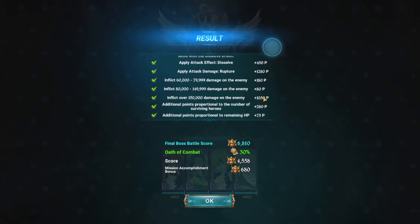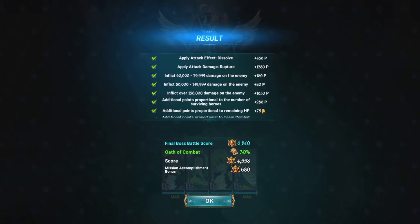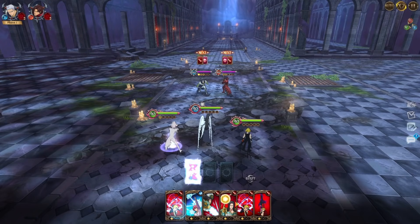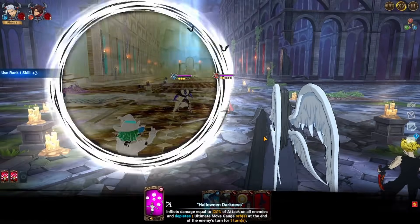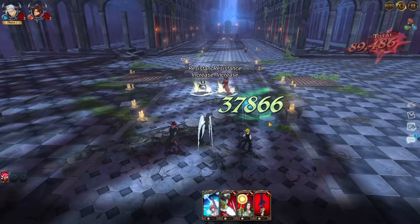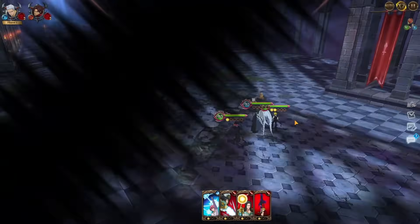We are going to scroll a bit so you can see the points we got. But I'm pretty sure you are more interested in the next run. This is going to be our next run, which is actually the insane score. Here as you can see, we got the start where we can actually double Rupture. Let's just see what cards we are getting — this is the first time I'm re-watching it, so don't mind mistakes.